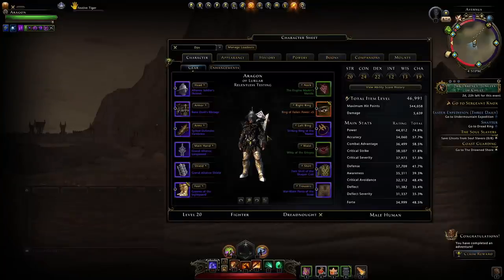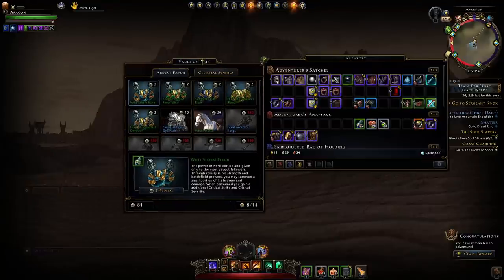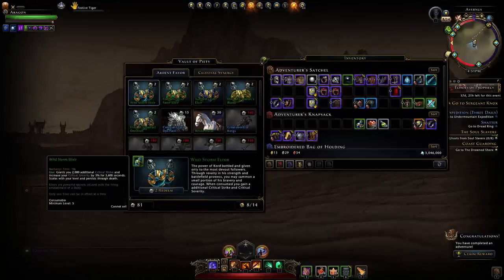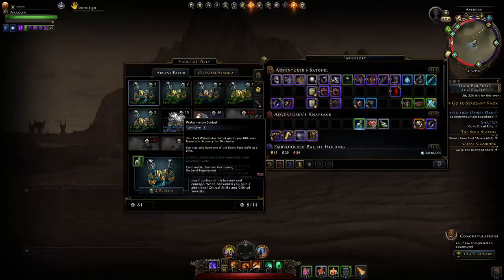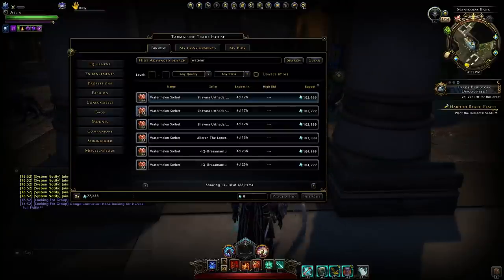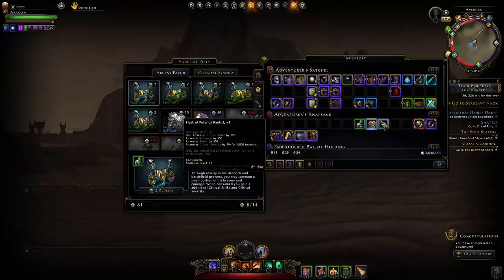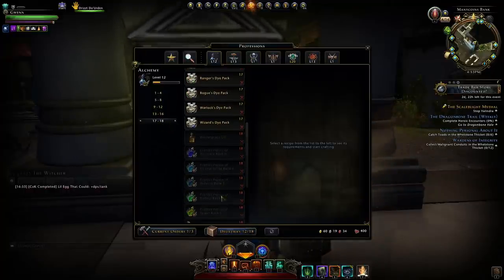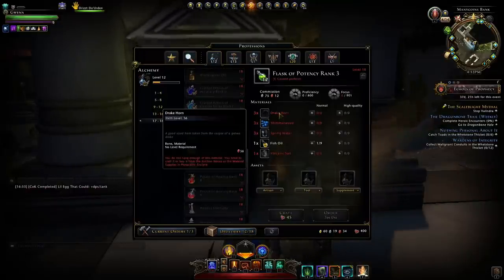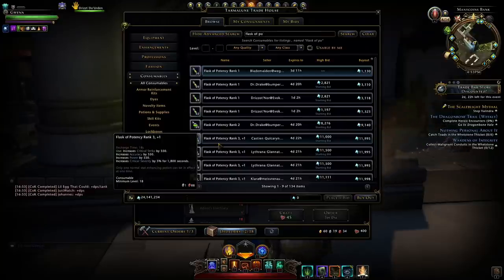Do not underestimate the power of buff food. The current meta is to use either the Sun Lord's Gift Elixir — bought from your Vault of Piety from invoking — or the Wild Storm Elixir for critical severity. You also want the event food Watermelon Sorbet, usually available from the Summer Festival event or the auction house. An alternative is Squash Soup for crit chance and crit severity. Lastly, use Flasks of Potency — craftable via professions at level 17-18, or cheaply bought from the auction house. Buy rank 3 flasks for the nice spread of stats.